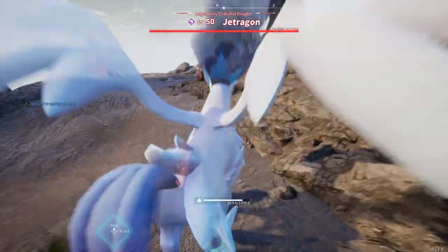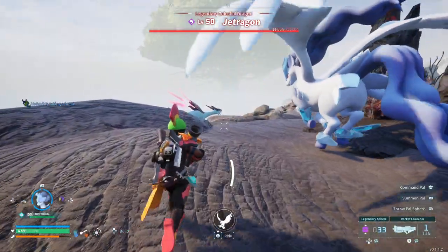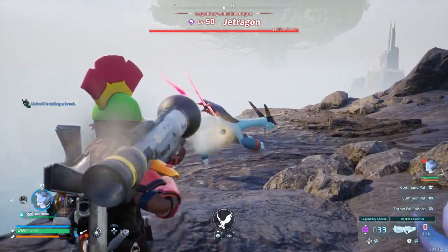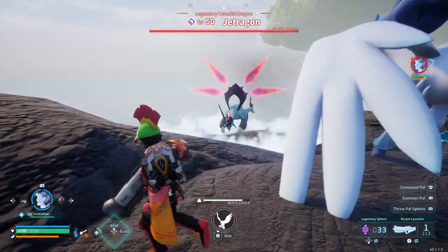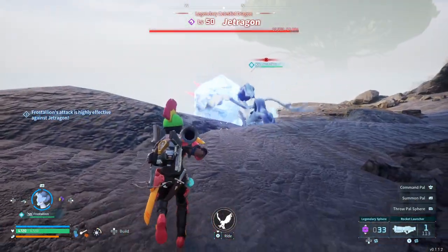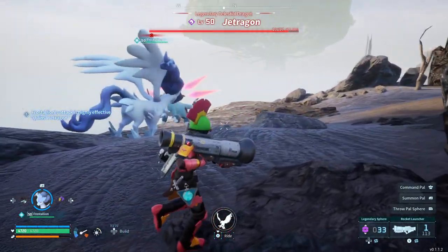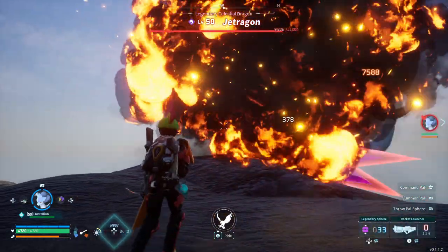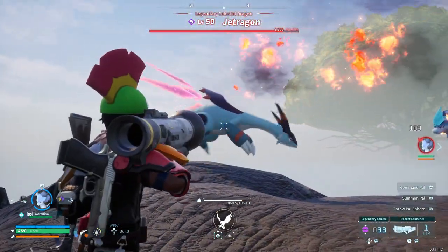I'll get off my pal, switch to my trusty Rocket Launcher, and open fire with the opening shot here. Now during this fight, you've got to be careful too. I can see Jet Dragon is frozen over there — that's Frostallion's move. I noticed that the Rocket Launcher staggers and makes Jet Dragon fall.